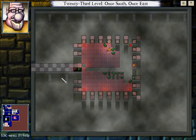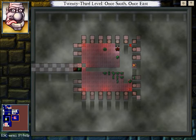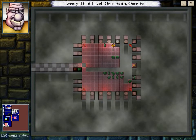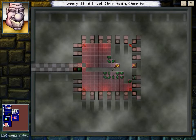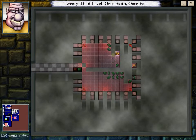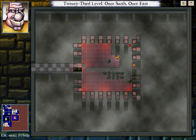Sometimes this works really well for you, other times it just flops — it's a very dependent area. But what we can do, at least right here, is keep them all on that side. We don't even have to keep them all on that side; we just have to get one down here where we can kill them. We can even do the same right here.